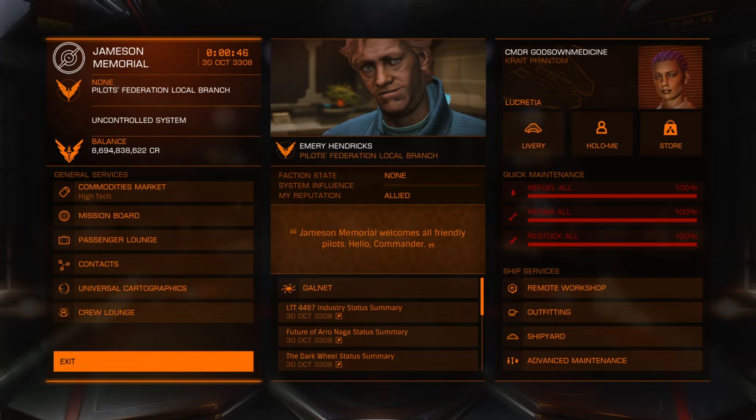When I went to Beagle Point, the build had a cargo rack and a wake scanner as well. I've since rejigged it and engineered a few bits and bobs to what I'm showing you right now. But it was robust enough to get there and back — not only did I go to Beagle Point, but I went through a few nebulas to Colonia, then through Sagittarius A and a few more nebulas, then onto the outer arm and round to Beagle Point.